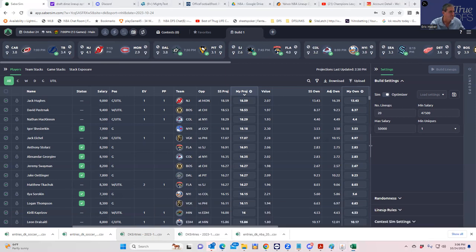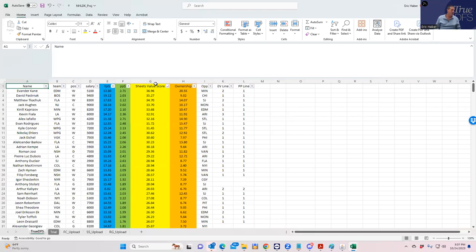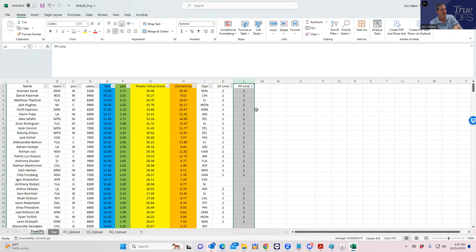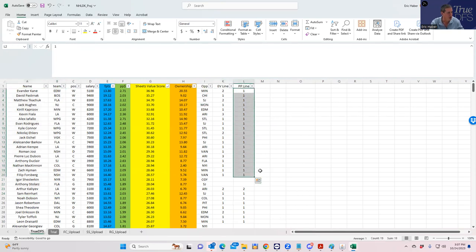We're sorting and ranking everything by sheets value score. We have fantasy points, points per dollar, projected ownership, and what line players are on — both even strength and power play. These could all change closer to lock. What we're trying to find is guys rated really high who play on the same team, because in hockey one guy passes to the other and that guy scores. It would also be nice if those players are on the same even strength line or power play line, or maybe both.